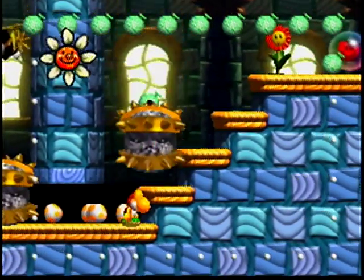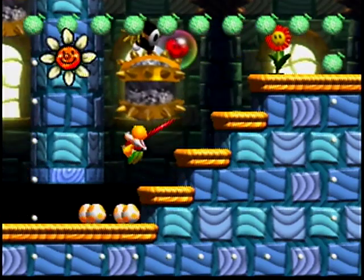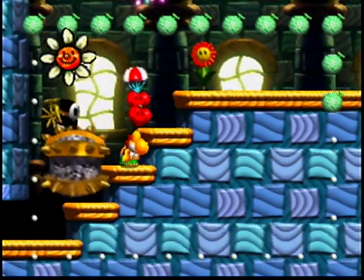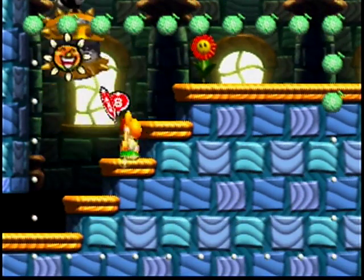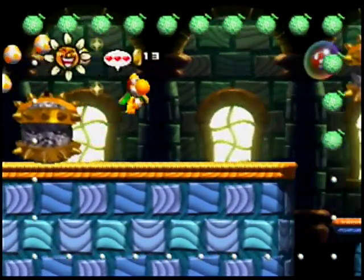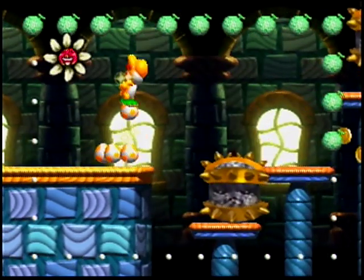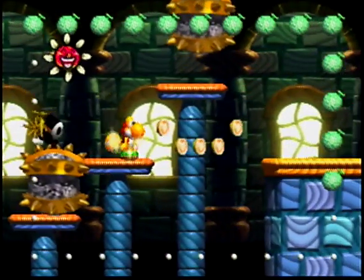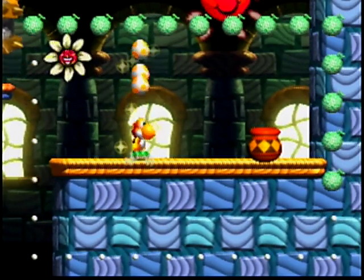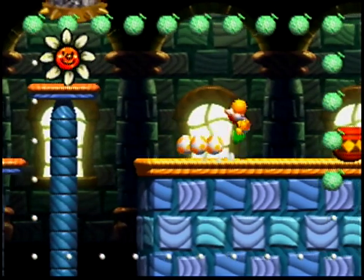Get close enough to that guy and he'll drop that. See that heart in a bubble up there? There was one point where that heart didn't spawn, and because of that, Yoshi's graphics started glitching, and later on it caused a game crash. There's a hidden melon up there I got. There's also a bubble here with a melon - if you're not careful, the super happiness could have that bubble popped early, like how it just popped the bubble that had that heart in it. So yeah, be careful about that.